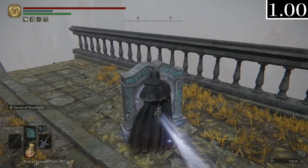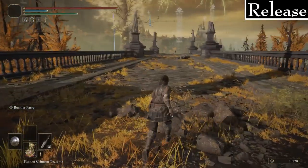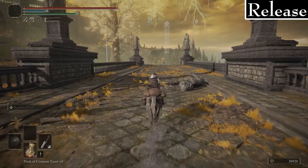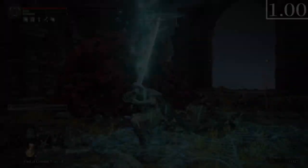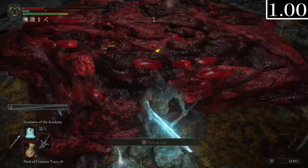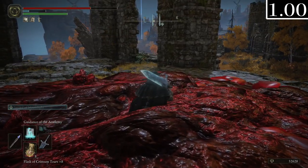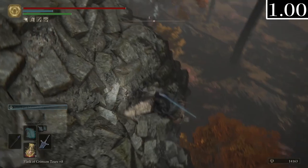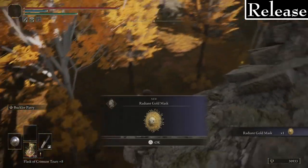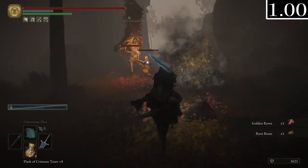The warp tile next to the merchant takes you to a slightly different spot — closer to Windmill Village instead of putting you on the other side of the bridge. Given that there's a grace in that village it's probably not as useful. When I killed a giant blood slime, its body didn't disappear — it just flattened and stayed there, even after reloading. I also couldn't find the Radiant Gold Mask here; I wonder if maybe I need to complete the questline to get it.